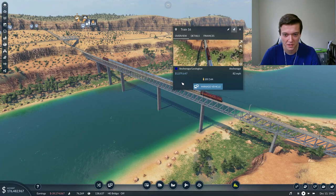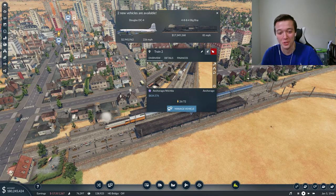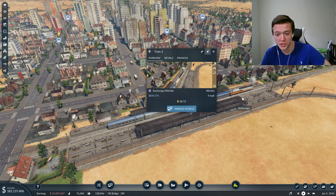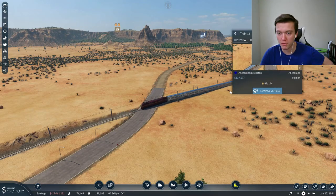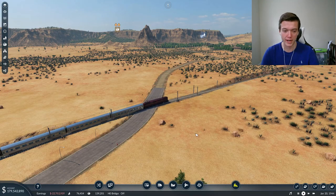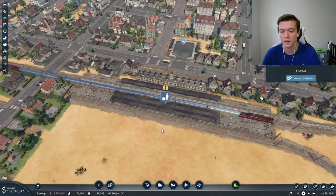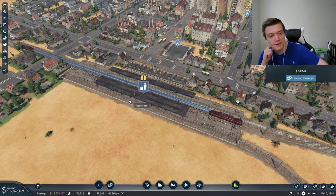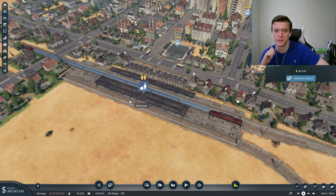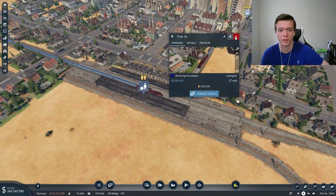Look how beautiful this train is. We just unlocked a new airplane along with the Big Boy - so a new locomotive and a new plane, that's awesome. Anchorage-Wichita, you are not filling up your carts so you may be losing money soon, but hopefully that other train helps. The train was going about 93 miles an hour for our Anchorage-Lexington line. It blocks this road which is actually bad - we have to wait for this train to unload for these guys. 135 people on that train made us two million dollars in that run and that was only at half capacity.